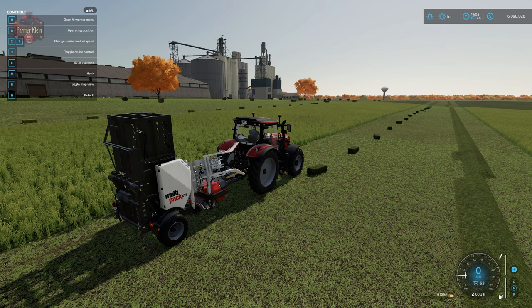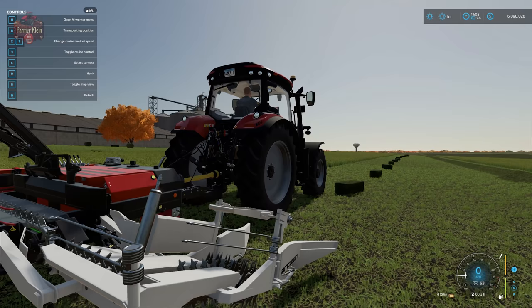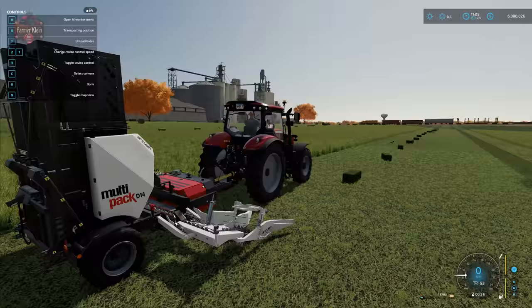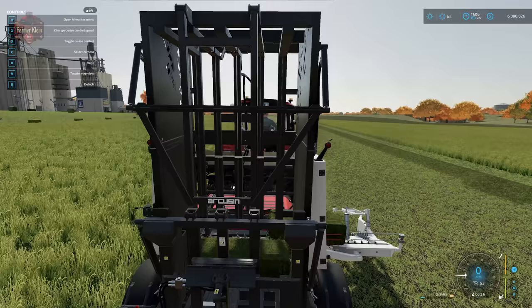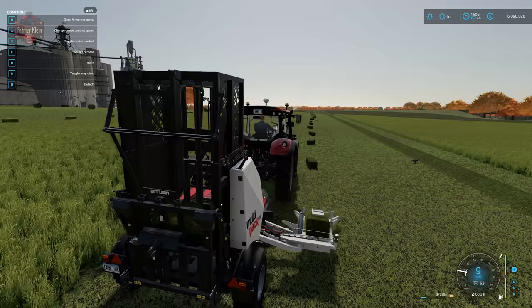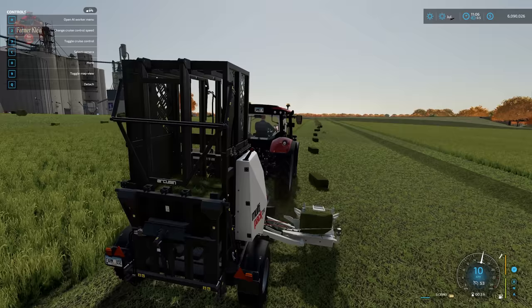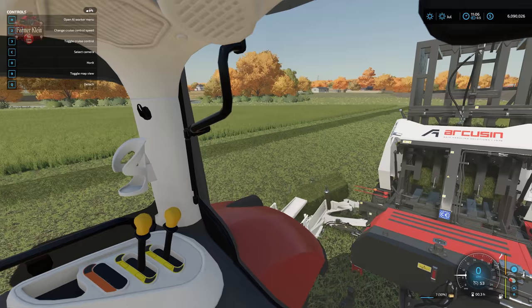Now let's take a look at the Multi-Pack D14 in action. We put it into operating position with B, and we get a nice animation of the chains and teeth grabbing the bale and moving it along. You can watch it get picked up, rotate around, then a pusher arm pushes it back into the stack. It then raises those two bales up so another two can be collected. Right now we are collecting grass bales.